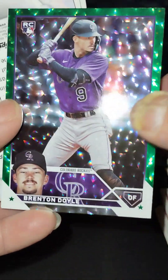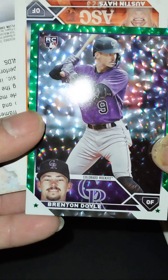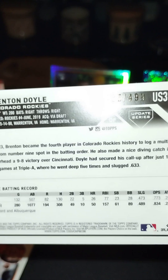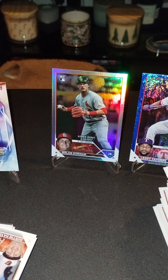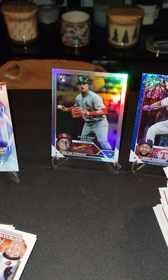Oh, look at that nice green parallel — bam! And it's a rookie. Not who I was expecting: Brent Doyle, green foil or whatever, out of 4.99. But it's a rookie — finally hit a rookie — so this is nice. I'm going to sleeve this one up real quick. I don't want to get this one beat up, so that'll take the baby's spot right there.